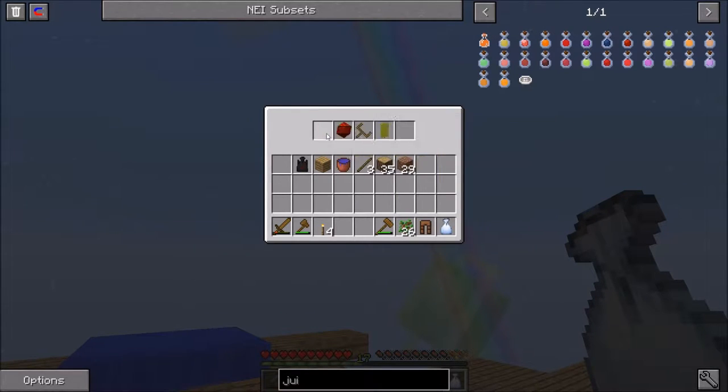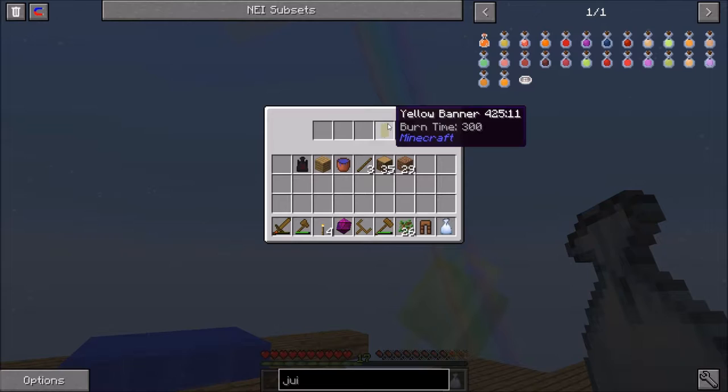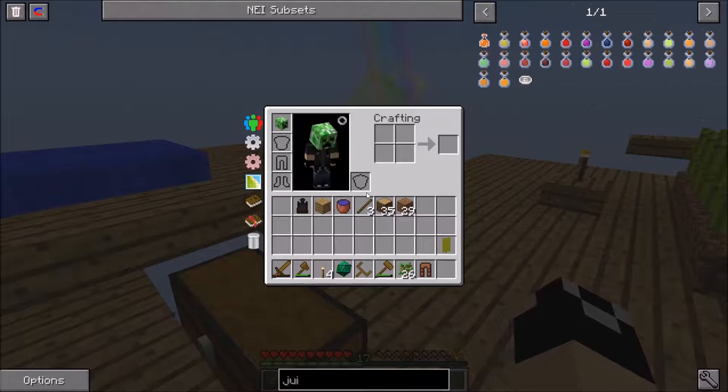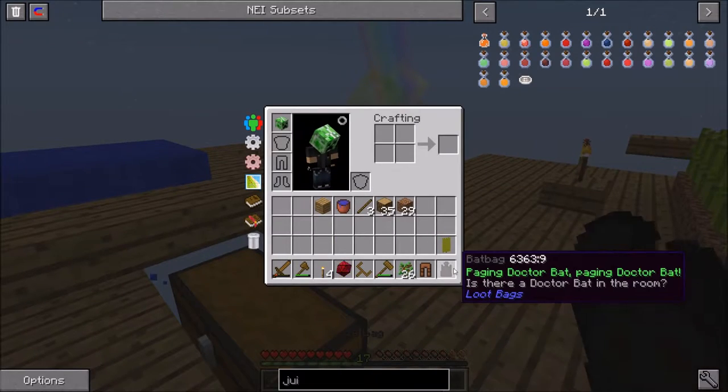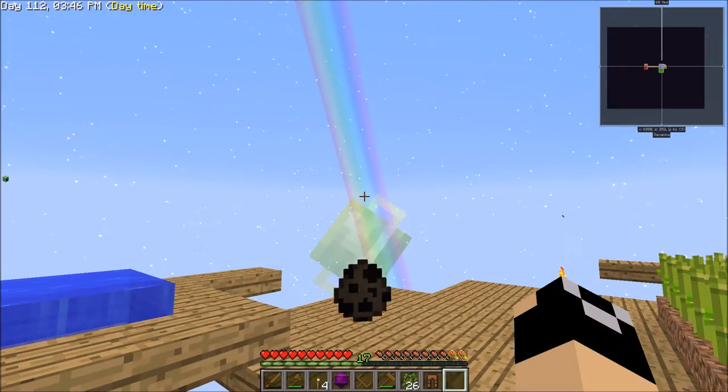We've got some leather pants, a wooden chest transporter — that's interesting — a chance isohedron, and a yellow banner. Then we also have a bat bag that dropped from a bat. It says 'Paging Dr. Bat, paging Dr. Bat, is there a Dr. Bat in the room?' And it has a spawn bat in it.